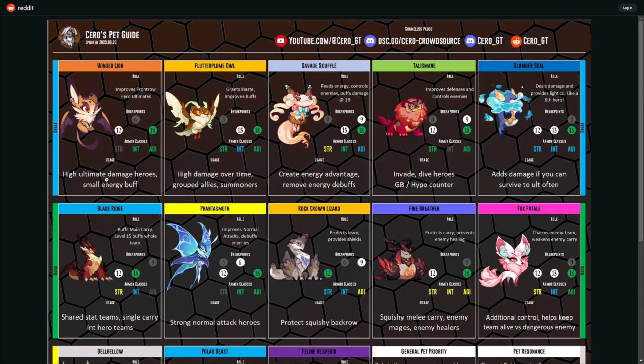Breaking down the Wing Lion: six is okay, 12 is better, 18 is ideally where you want to build him. Intelligence and agility are the two strongest armor classes, meaning he carries stats that help intelligence and agility heroes the best, but not really up to that blue standard. He provides a high energy damage hero.